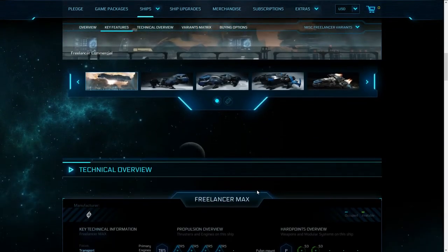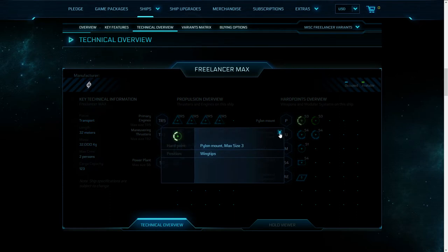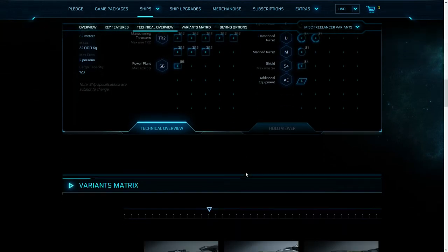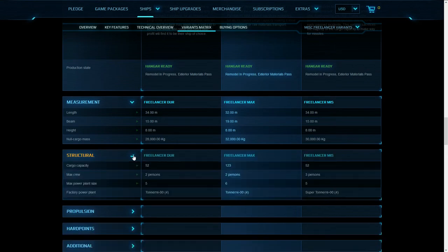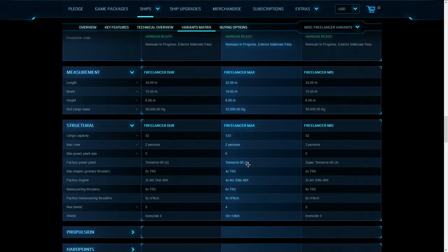Aside from a few photos, something interesting here is that we actually have two free wingtip mounts at max size 3 that are not used — something interesting to look at. We have the big guns on the side, and the manned turrets in the back. It has an S1 turret — so just a small one — then an S4 shield, and an additional equipment slot which in this case is the jump engine, because you want to jump and transport things into other systems. It's the Freelancer MAX so it has extra cargo — 123 cargo capacity compared to 52 on the other variants.